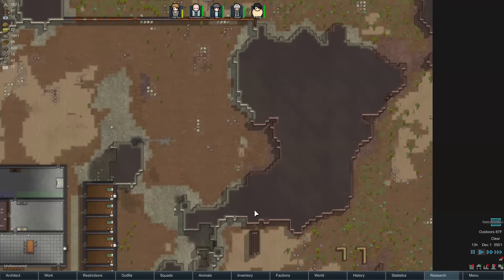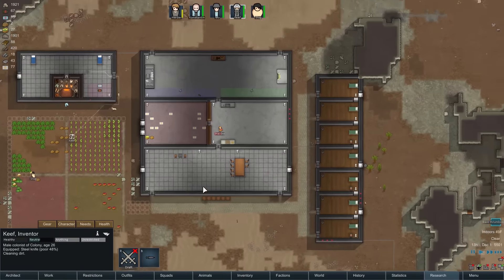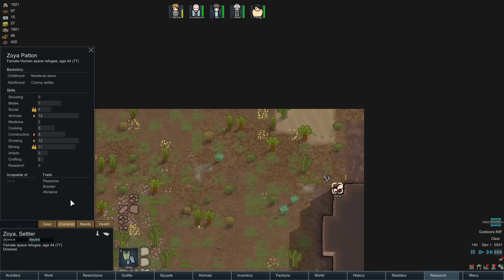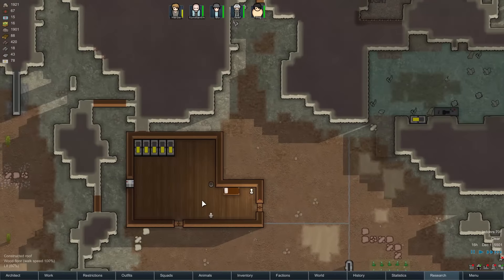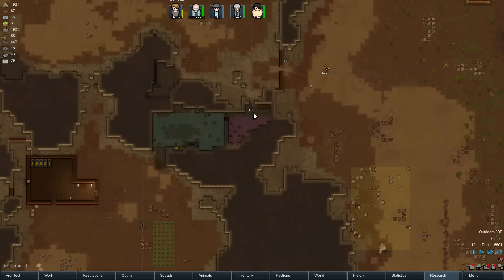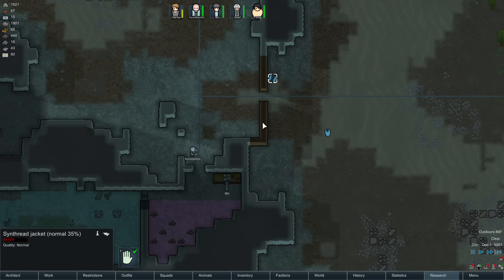Hello everybody, welcome back to some more RimWorld Alpha 12. We got another escape pod with Zoya, a settler. She's a crap shot, good at mining, growing, and destruction — not bad. Our other guy did die; I think he had an infection or something. Hopefully Zoya will be relatively easy to coerce and have join our colony.